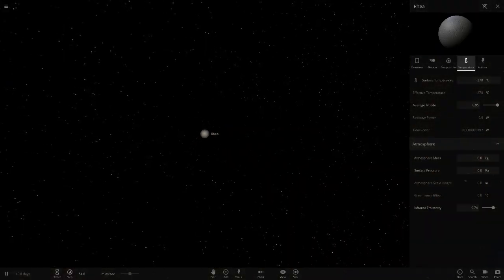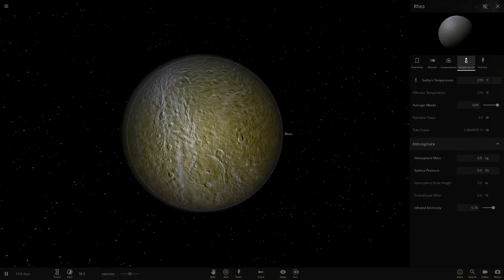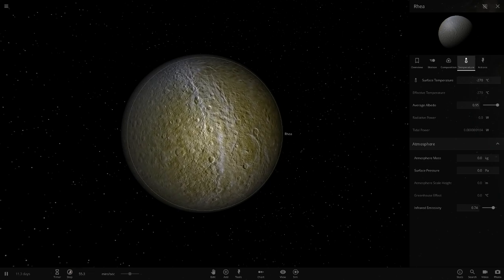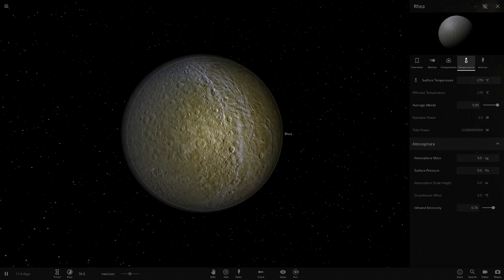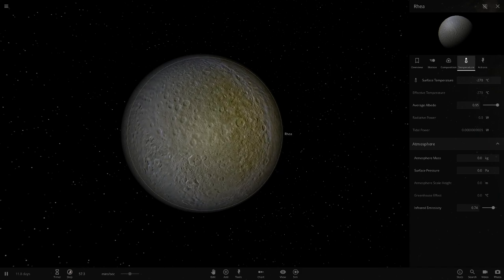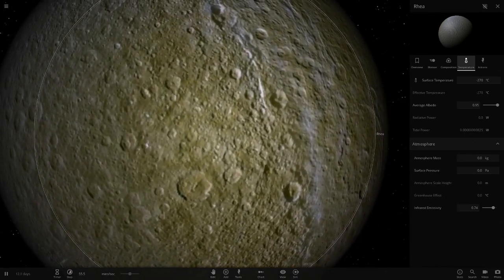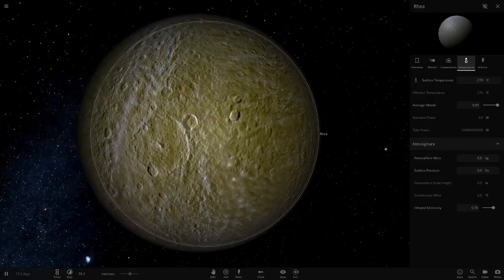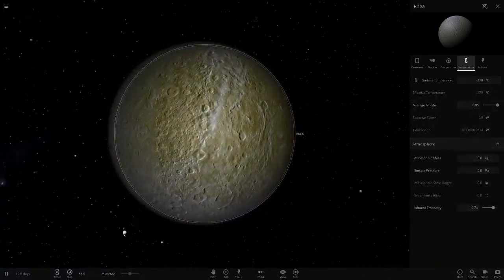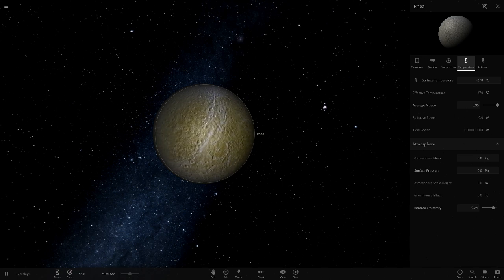We'll start off with Rhea — the second largest moon, probably one of the most forgotten moons in the solar system. The craters and stuff are all looking pretty good, but when you get to a certain side it appears extremely green, and you'll see this trend in a lot of the Saturn moons. It's very strange why they have this, because if you look at a real picture of Rhea and view it in Space Engine, this green area isn't there. It seems to be only something that appears in Universe Sandbox. There is a slight tint of green, some darker areas, but it always looks like it's covered in moss — the green is way too vibrant.